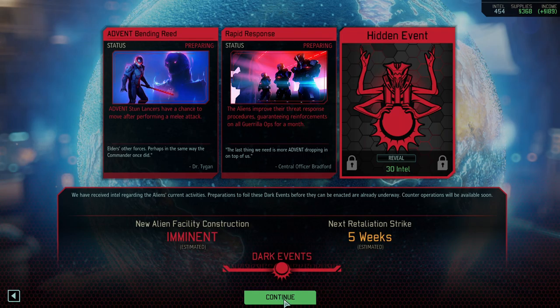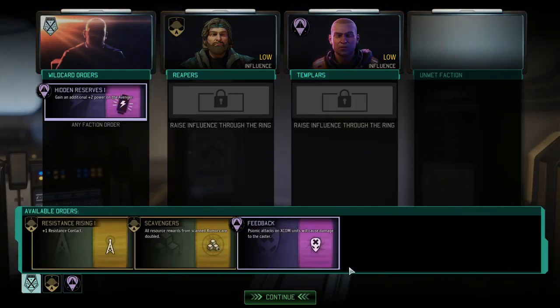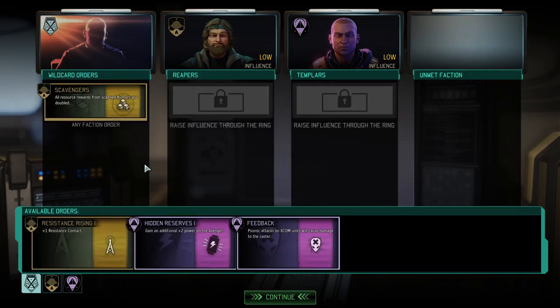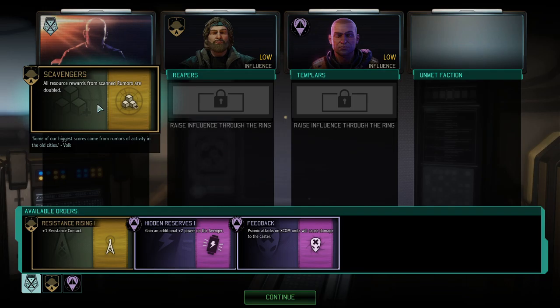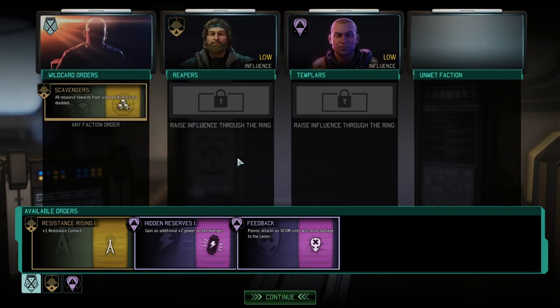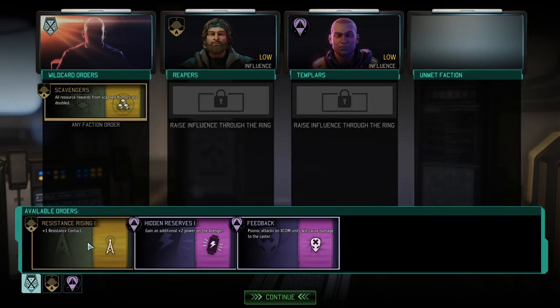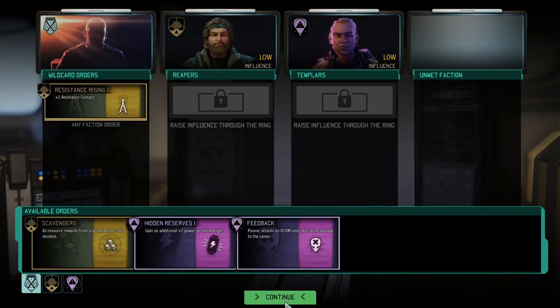A new facility will soon be constructed. In terms of power we're fine. I'd go for one more iteration of just doubling resources if we get them. Alternatively, get another resistance contact. In the next 28 days we're going to finish our Shadow Chamber, and afterwards we're going to start researching. Just for good measure, let's take the additional resistance contact.